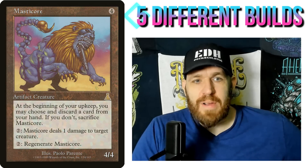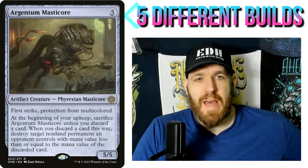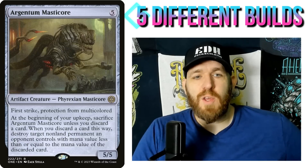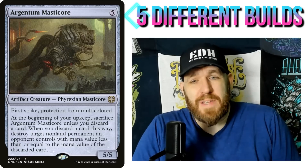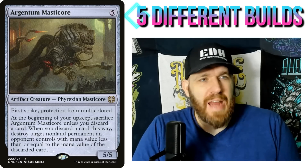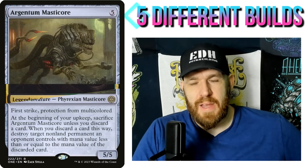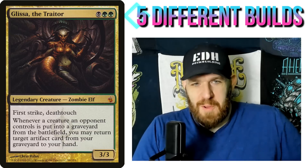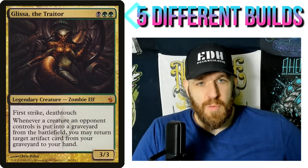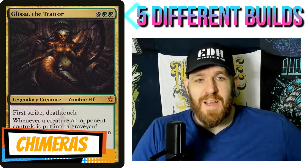A lot of the Mastercores are also easily killing creatures. Argenta Masticore just came out and is a slam dunk in a Glissa deck — it's an artifact creature doing the discard thing and you can destroy permanents including creatures. If I have a really expensive artifact in my hand, every upkeep Argenta Masticore is essentially 'destroy target creature,' and that card goes right back to my hand. The Masticore tribal is what I'm going after here, and you could do both tribes since both are very small.